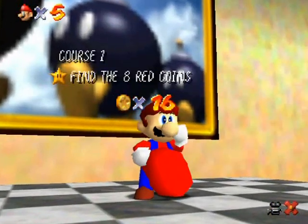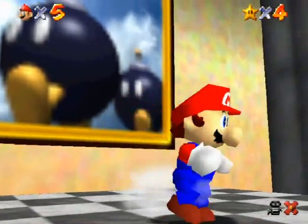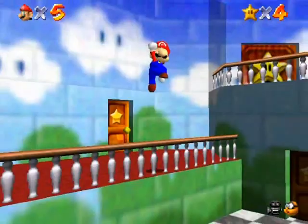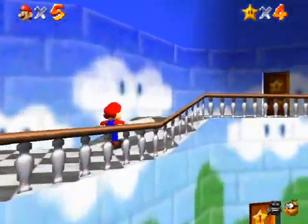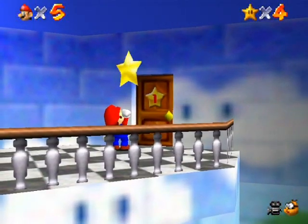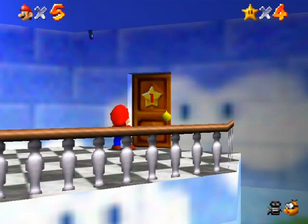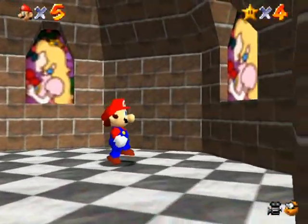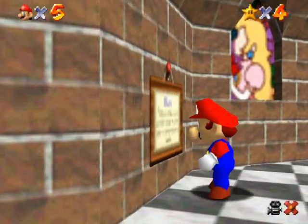I can't get the fifth star in here without the wing cap, so I'm going to leave the area and do some other stuff until I get ten stars. I'll go up to this floor and open up this one-star door. It leads to a seemingly dead end — I'm at the tower — but what does this sign say?